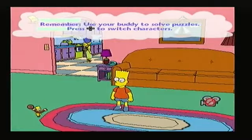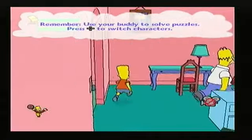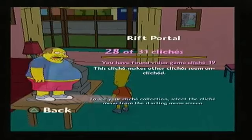You do get something for collecting all the collectables as well. They're not great, I must admit, but I thought I might as well show you them, just to kind of complete the game as it were. So here we are, around the house. Let's try and get these clichés first. First one — going back to the cinema lobby. Rift Portal. That is 28 of 31.